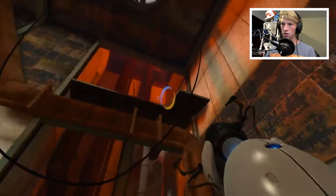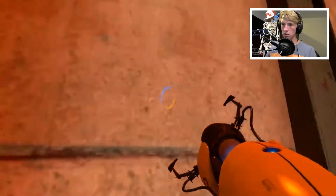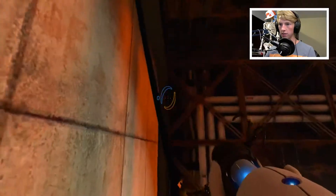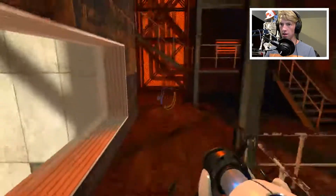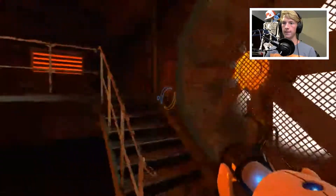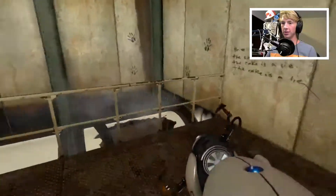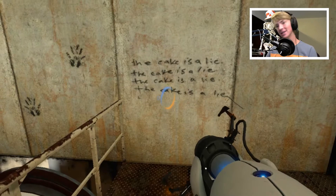It says 'up.' Ah, I see. Alright, there we go. So we made it up here, now we just need to find a way to get over there. Buff that guy right there. There we go. I'm not going to say anything to her. I'll still talk to you guys. What does this say? The cake is a lie. The cake is a lie. The cake is a lie. And guess what? The cake is a lie.